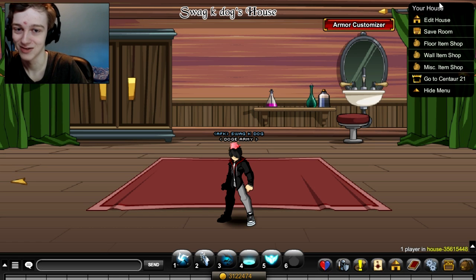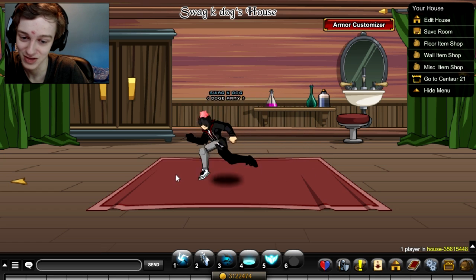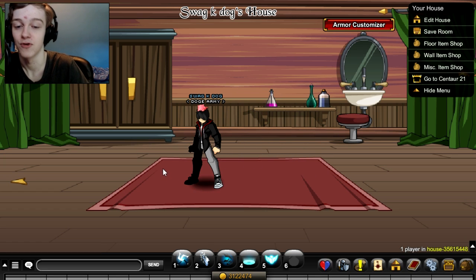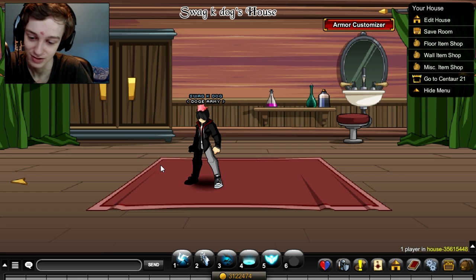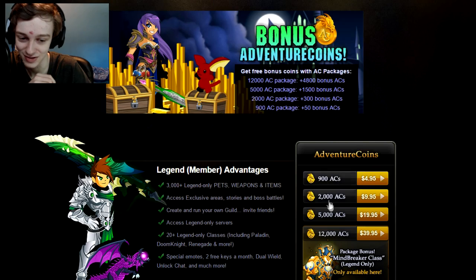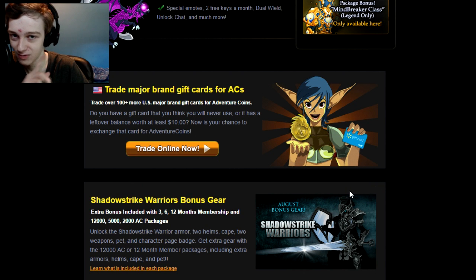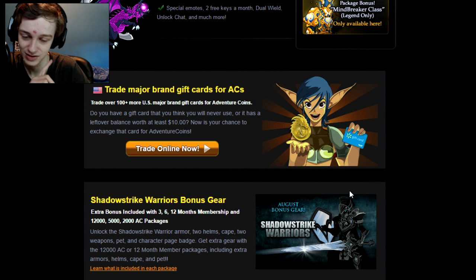Welcome back to another video. Today in Adventure Quest we're going over the new shop for purchasing ten dollars or more in Adventure Quest Worlds. If it's not apparent how you do this, just click 'Upgrade' under your game, purchase something that's more than ten dollars, and you'll be set. I don't think you get it from the one-month membership on the ArtX Entertainment website.